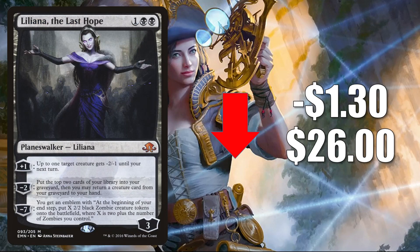Number four is Liliana the Last Hope, down $1.30 to $26.00. This does see a tad bit of Pioneer play, but it does not see as much play as many anticipated a few months ago. It does see a little Legacy and a little Commander play, but it is losing more value this week.